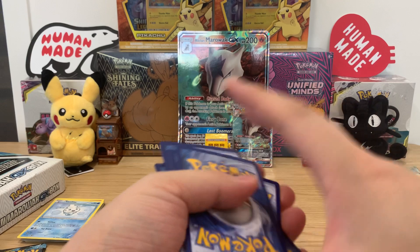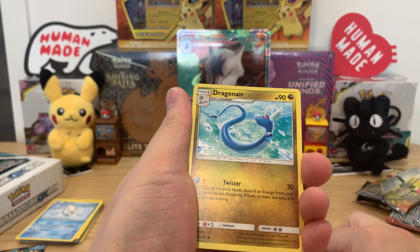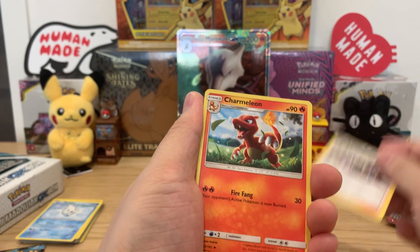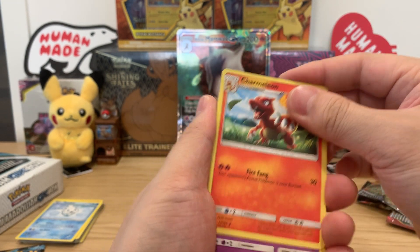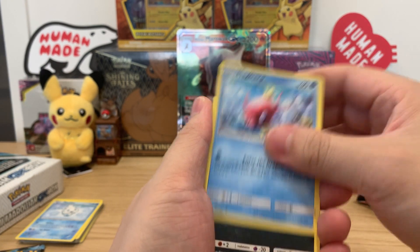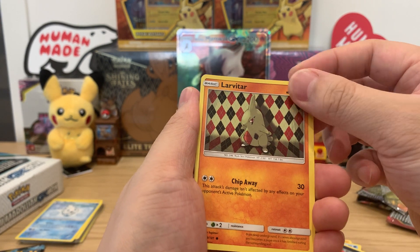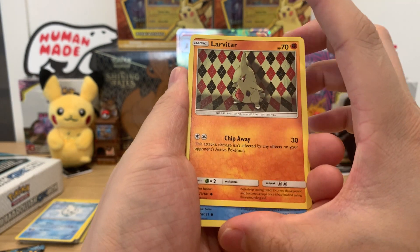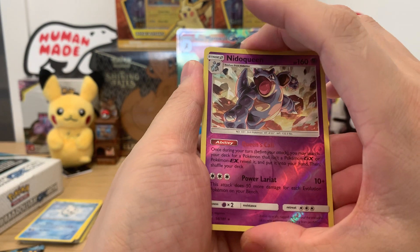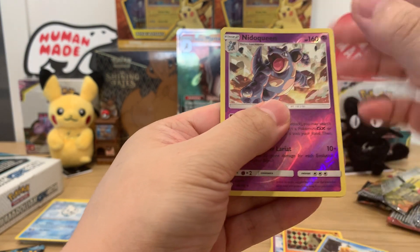Okay, four to the back and here we go. Energy, Dragonair, Ingo and Emmet, Charmeleon, Cosmog, Magikarp, Zorua. I really like this background art for Lapras — it's like an ivy-league checker so I think Psyduck, Nidoqueen — come on. I think I got a tag team, looks like four!